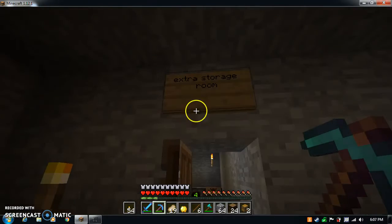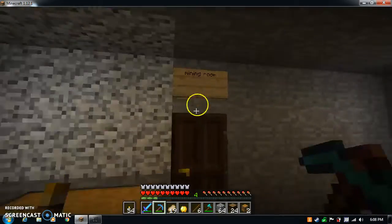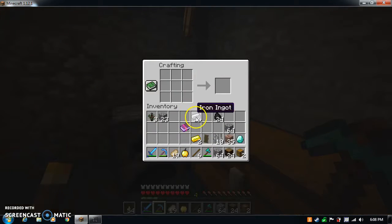So this room is called the extra storage room, and then there's the mining room. And then there's what I was gonna do with the iron earlier — I was gonna make some iron blocks.